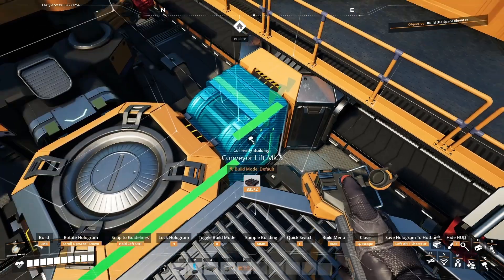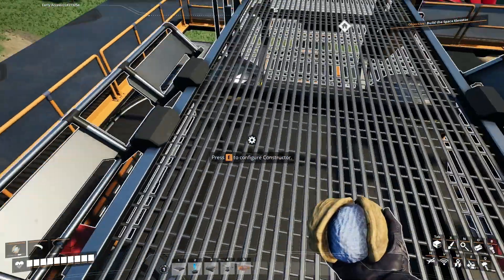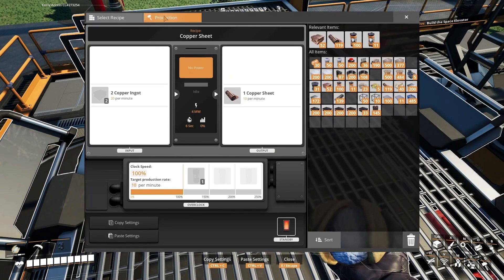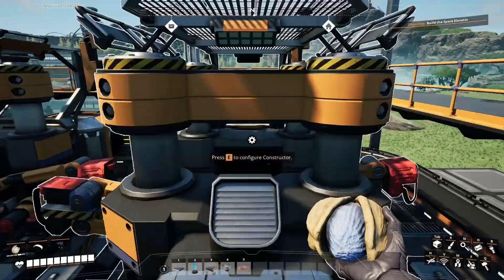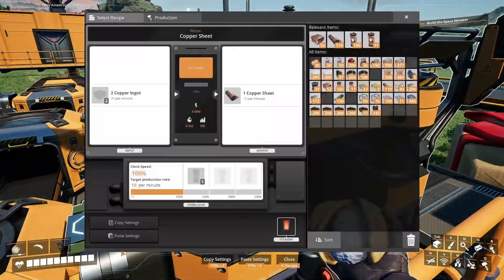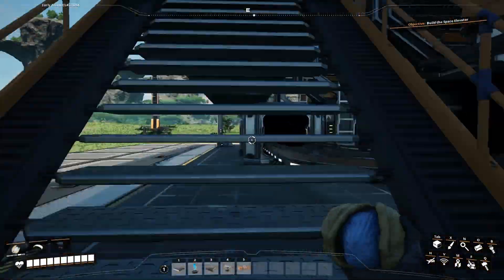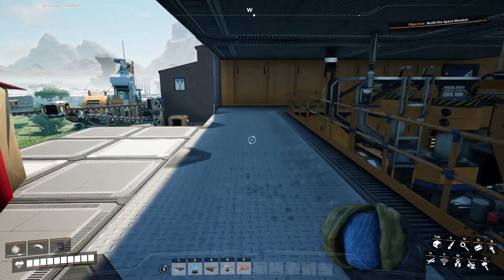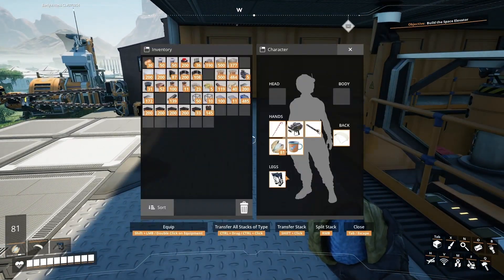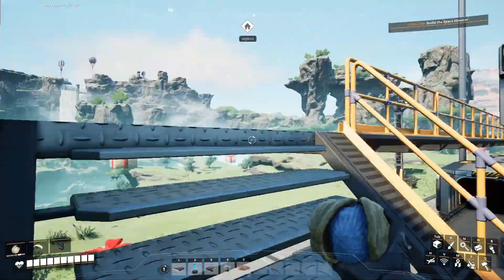Bringing our ingots up to the second floor to be turned into wire. Still not used to the blade runners and how much faster they make me move.